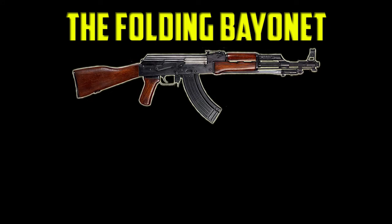So to continue with this theme of weapon variants, another attachment must be introduced, and that attachment is the folding bayonet. To explain how this attachment would work, we're going to use one of the weapon variants which will include this attachment: the Chinese Type 56.